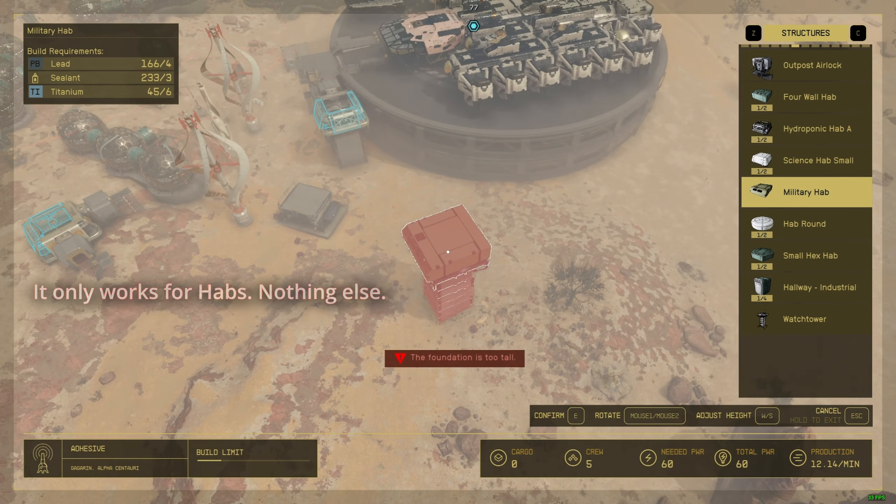You're gonna go to outpost airlock and put your airlock wherever you want to put it. There you go. You can put it here, or put another one over here if you want — or on the other side. It's up to you.